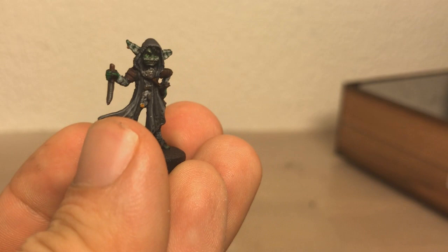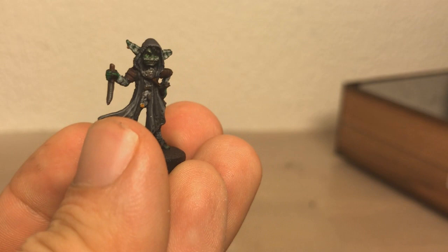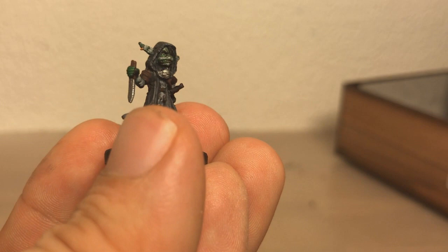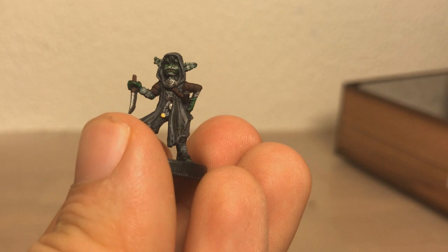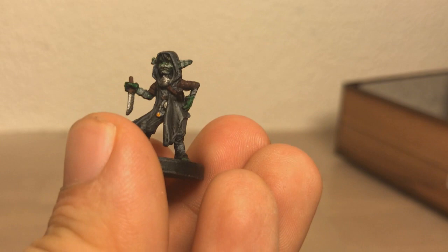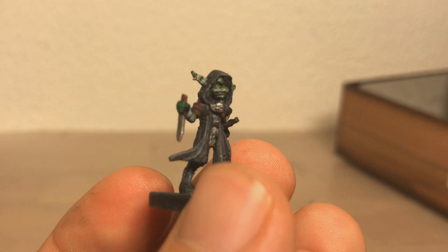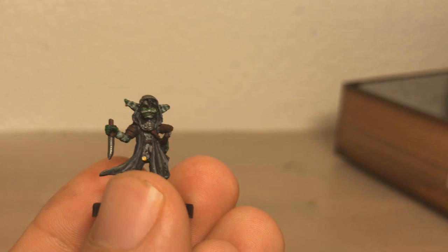Moving on, we have Nott the Brave — a little goblin portrayed by Sam Riegel, who I know best from Transformers: War for Cybertron as Starscream. She's wrapped in bandages; those white lines on her face are supposed to be bandages. Sometimes she has a porcelain mask, but the sculpt is so tiny I wasn't sure what to go for. I did some highlights on the coat, and I think she turned out really well because she didn't really have any realistic proportions to adhere to.